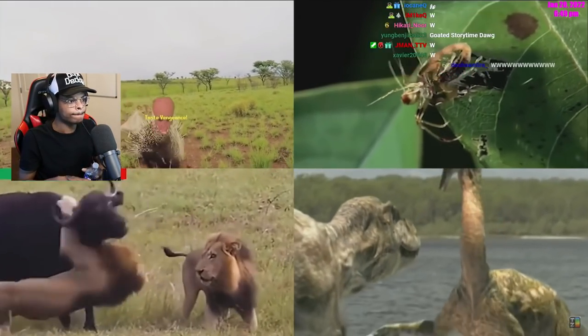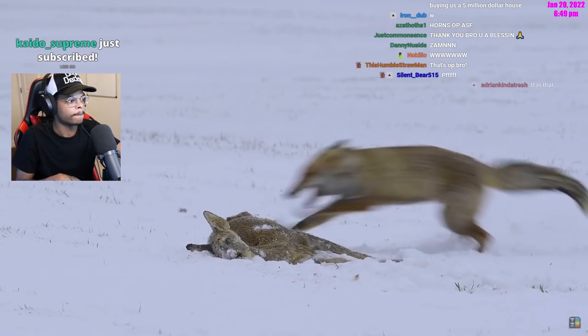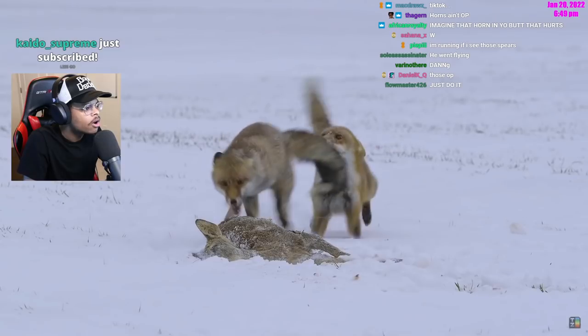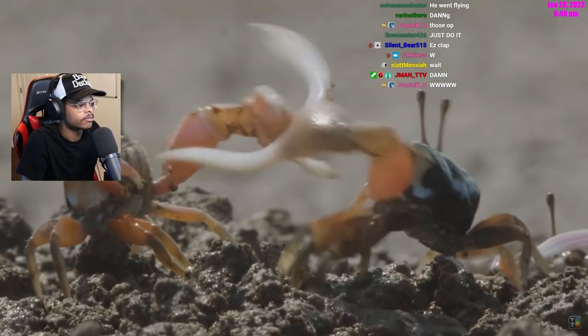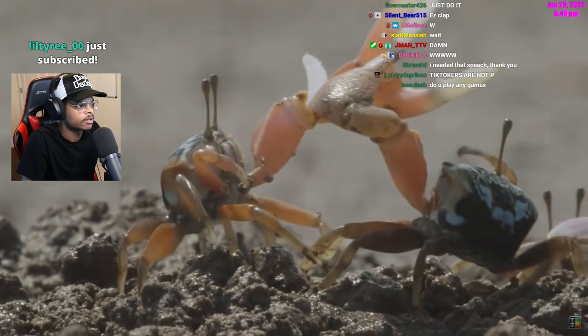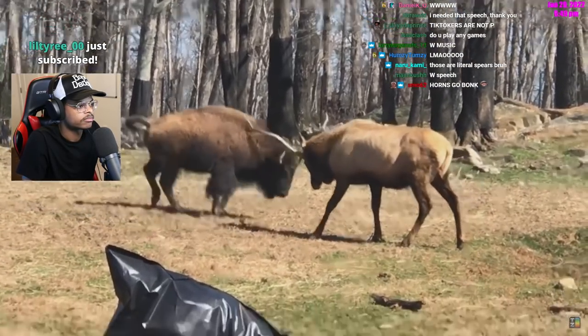Players can choose from teeth, claws, stingers, and spikes when speccing their character. Each weapon has distinct advantages and disadvantages in combat. Teeth are better at dealing damage but offer less range and require the user to take significant risk committing to an attack. Claws are a good middle ground offering solid damage while keeping vitals a bit further from counter-attack range.